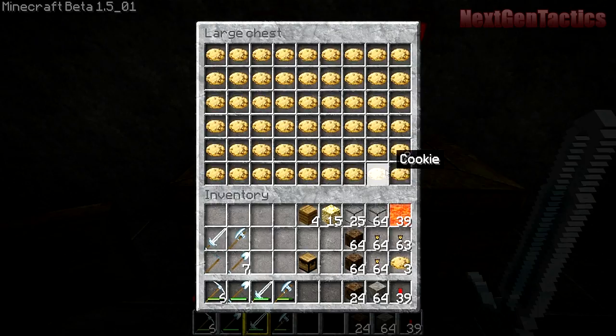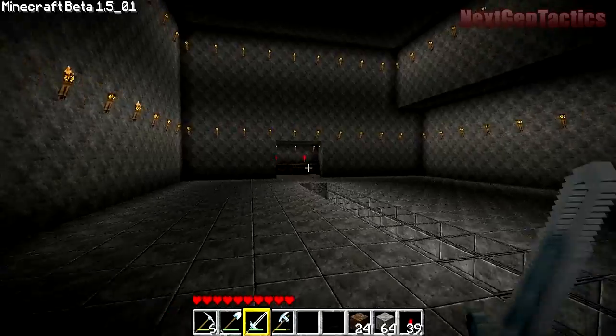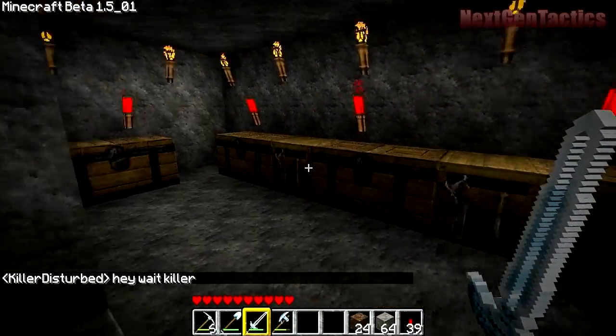Here's my little welcome sign with the cookies — you can see some people had some cookies. You come in and grab yourself a cookie. I've got some more chests over here with just some dirt and cobblestone and maybe some finished stone in it.